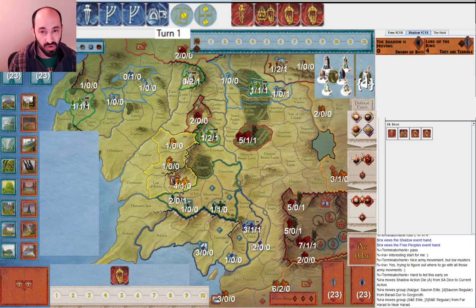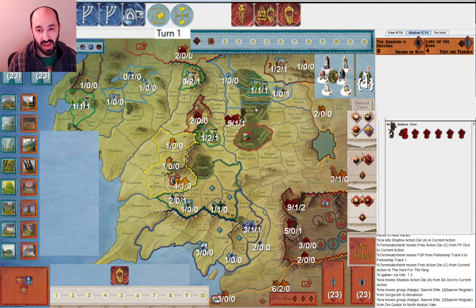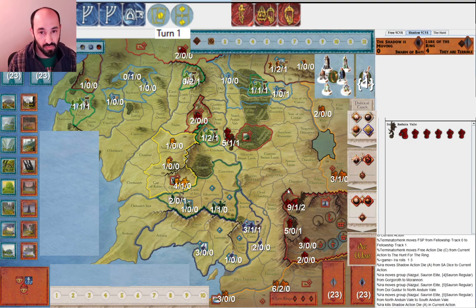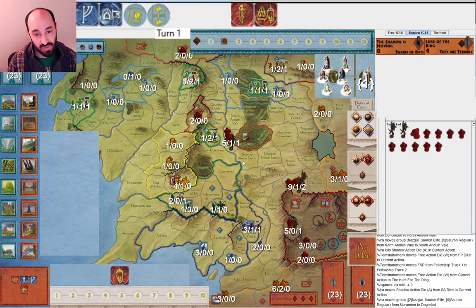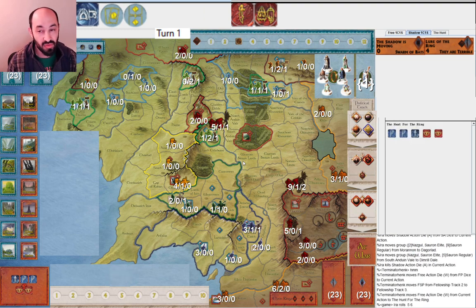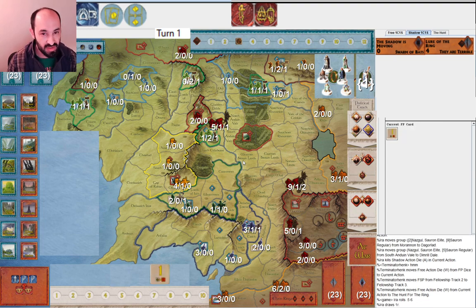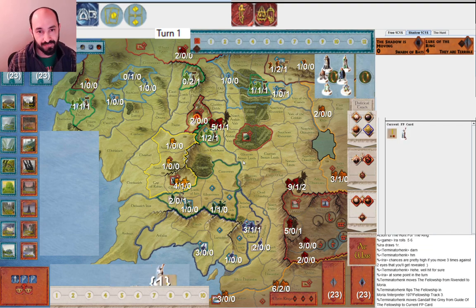I decide I'm going to muster with Isengard and then get Sauron on turn two, and at some point get the Witch King when I can. Free people move safely. I continue marching my armies - I'm going to meet up outside of Lorien and send this army up north to Old Forest Road. The Fellowship moves again and is safe, which is obviously nice. Then I move armies again and they move a third time. This time they get hit and get revealed. They decide to go into Moria and they lose Gandalf to a one tile.